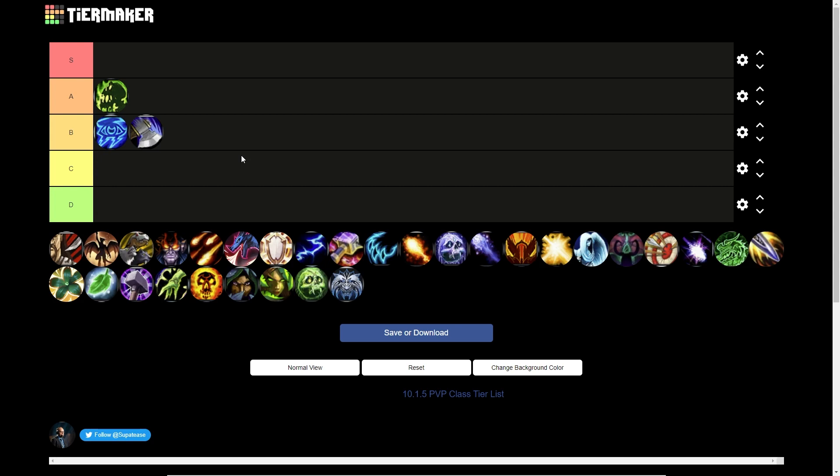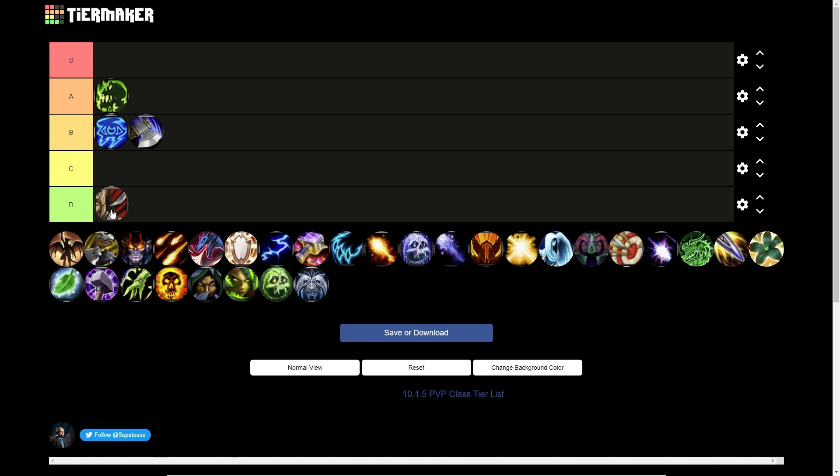Arms Warrior is probably the better of the two DPS Warrior specs right now. Fury can do good things in cleave situations, but Arms' single target is a bit better. On two-target situations like Sarkareth cleaving the big add, or on Echo cleaving the Voice from Beyonds in phase two, there are definitely useful scenarios. The Mortal Strike effect is also very useful on a few bosses, namely Sarkareth for adds. Overall Warriors are strong and you want one for the buff, but their damage isn't anything crazy to push them higher.